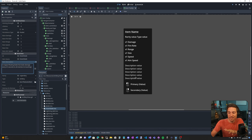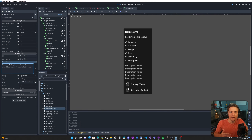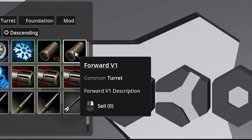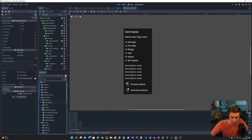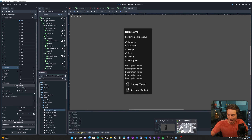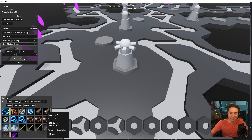The tooltip dynamically changes what is shown based on what data the resource has. In the game, hovering the forward V1 turret shows nothing related to stats. But if we go to the forward V1 resource and change the fire rate to plus 20% and the damage to plus 20%, save and go back into the game, you'll see it gets the data from the resource and shows the plus 20, plus 20. So it only shows stats if there are stats to show.